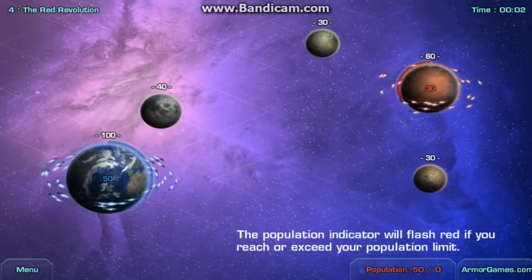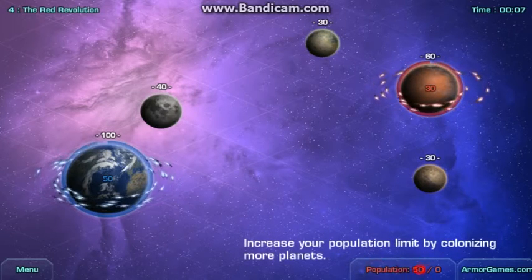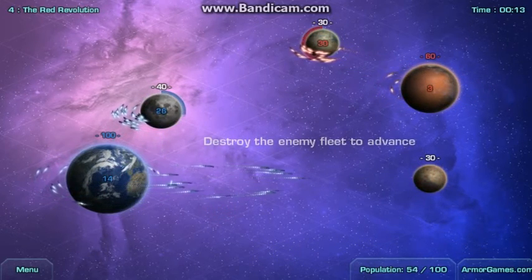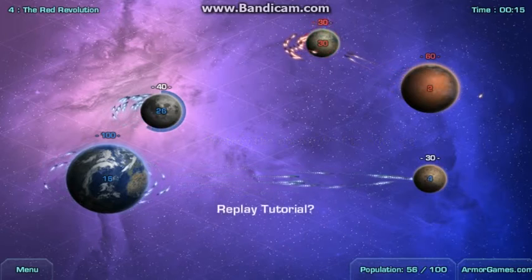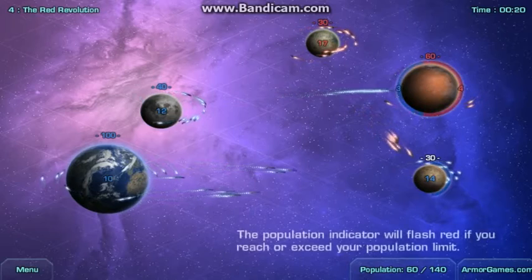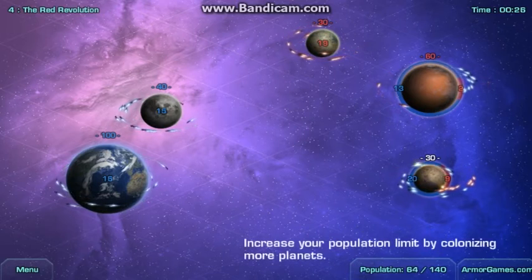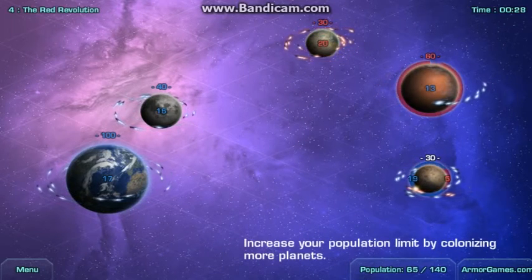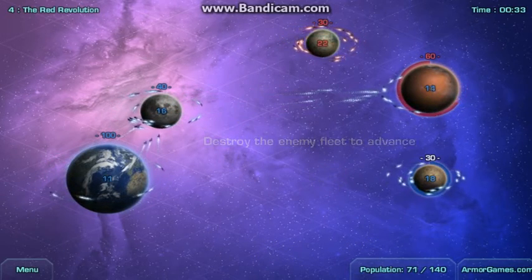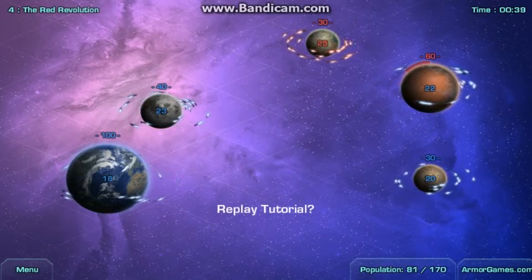Earth versus Mars now. The popular indicator will flash if we reach or exceed the size limit. We're going to colonize our planets. We can attack or move more troops there — the soundtrack is really beautiful here. We're going to colonize Mars, so let's send a few more ships in to speed up the process. There's a lot on this moon.